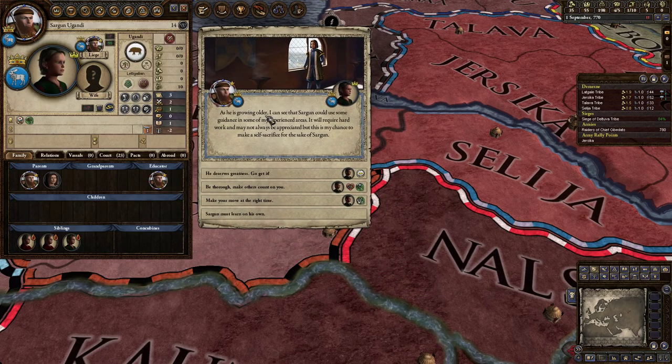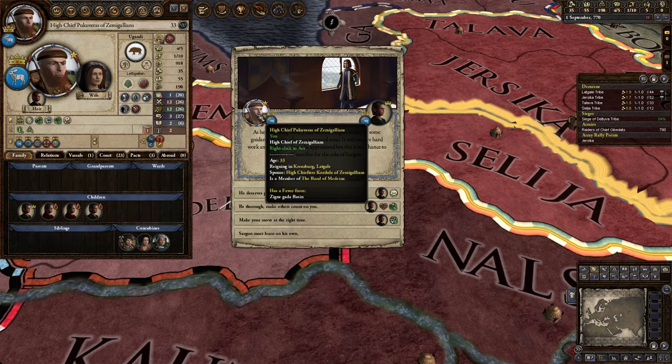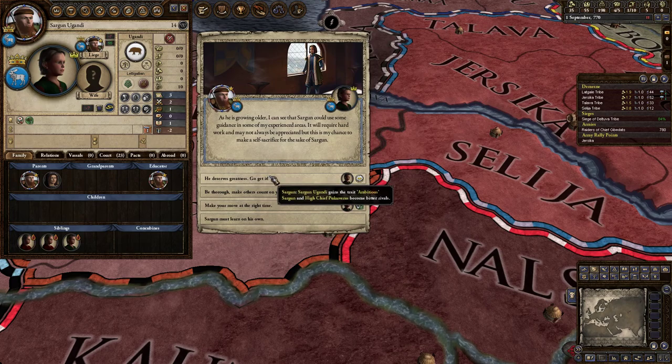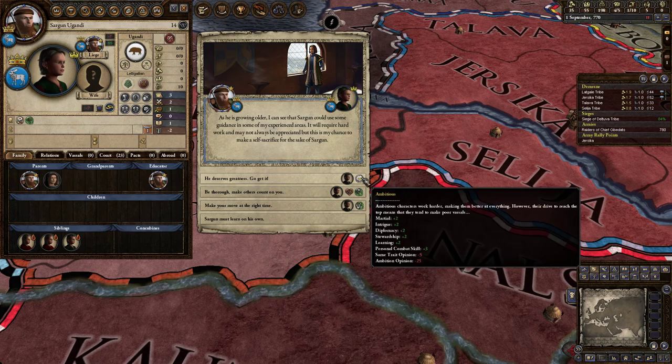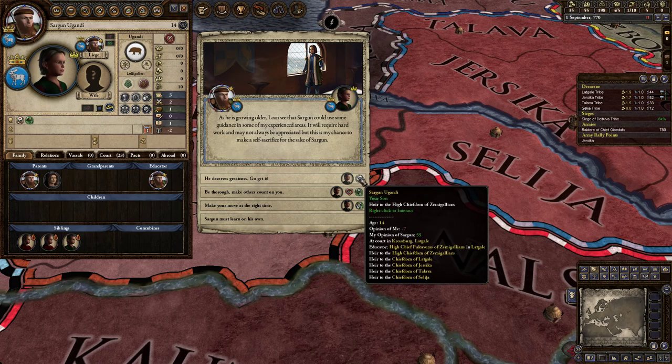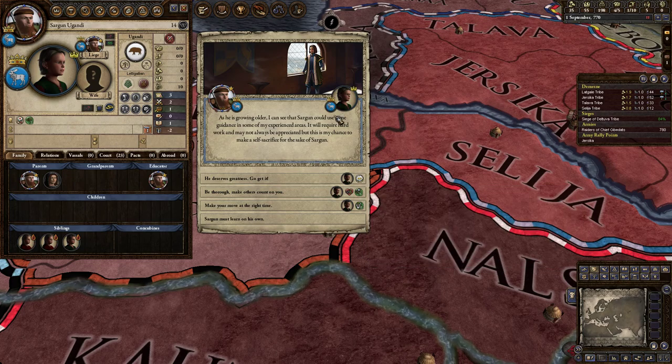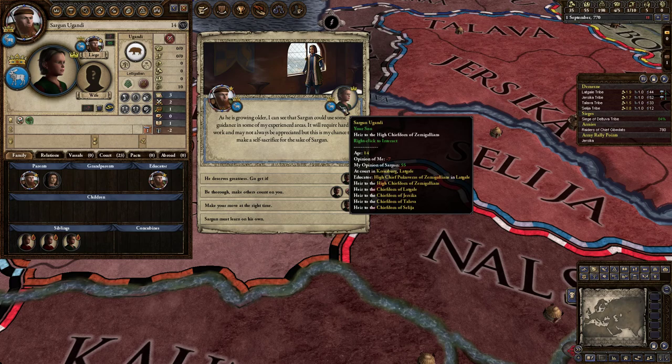Our heir event: as Sargon is growing older, I can see he could use guidance in some of my experienced areas. You'll see this event often when educating your own children or others'. For the first option — 'He deserves greatness, go get it' — this makes the child ambitious. Ambitious is wonderful: plus 2 to all stats, plus 3 personal combat. It does cause a same-trait opinion penalty, so other ambitious people dislike each other, and there's a −25 ambition opinion against higher-ranked characters.